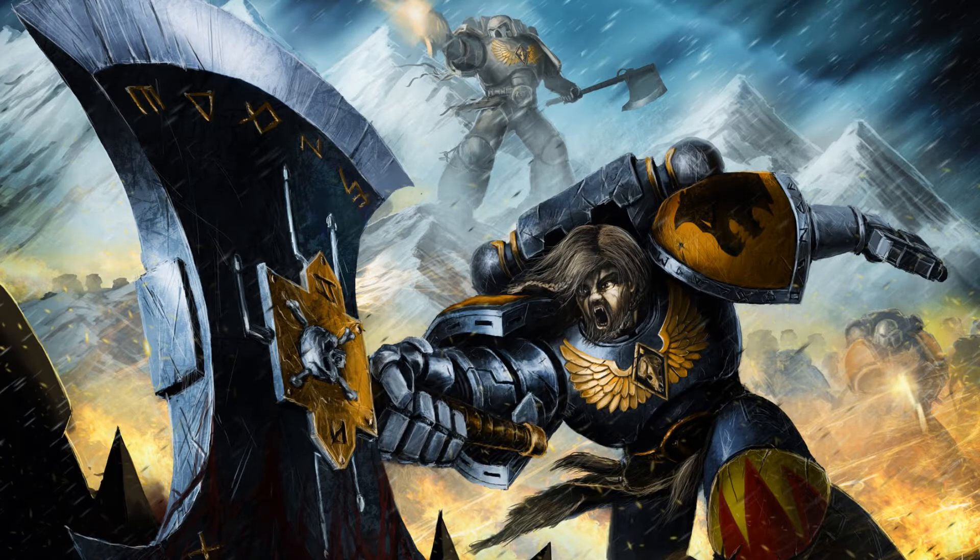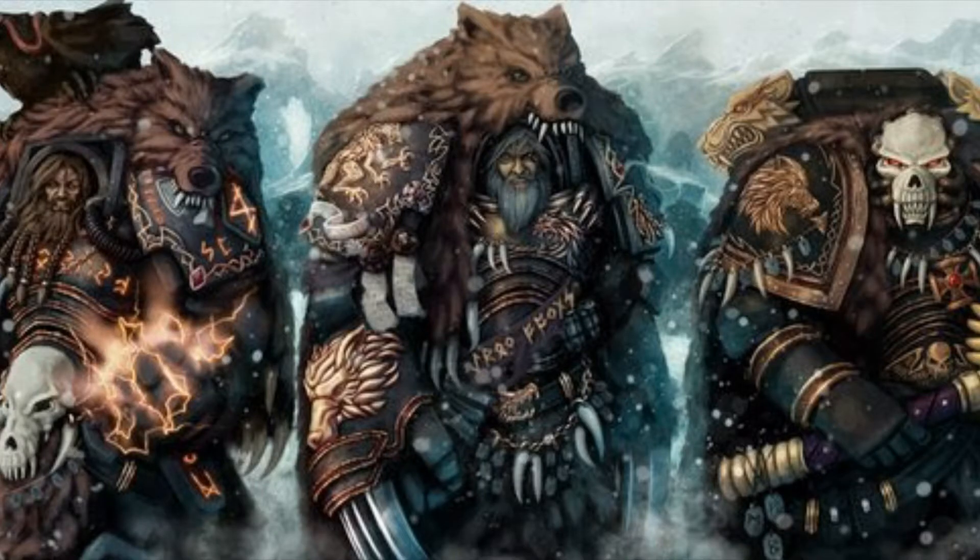Wolf Guard Pack Leaders with Terminator armor for Blood Claws, Grey Hunters, Wolf Scouts and Longfangs have the following war gear changes. May replace their Power Sword with a Storm Shield or items from the Space Wolves Terminator melee weapons list. He may also replace his Storm Bolter with an item from the Space Wolves Terminator melee weapons or Space Wolves combi weapons list. These changes allow Terminator pack leaders to dual wield Terminator melee weapons like Wolf Claws, and also allows them to take Storm Shields and combi weapons.